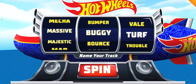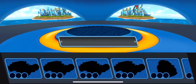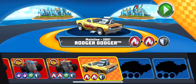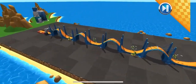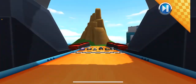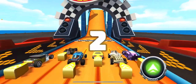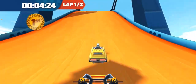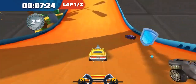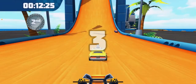Press the spin button for a random name, or swipe the reels to create one! Choose your ride! Race on! Arcade steering! Swipe your finger left and right to steer.